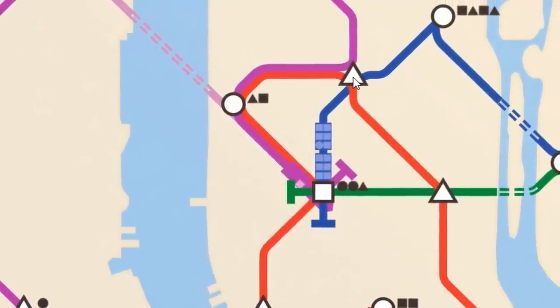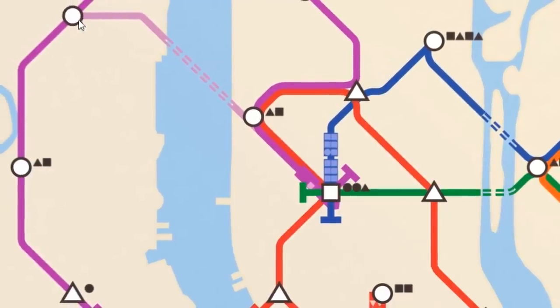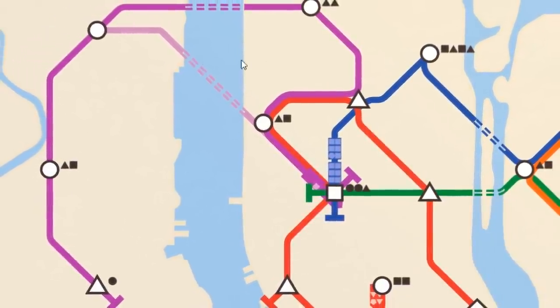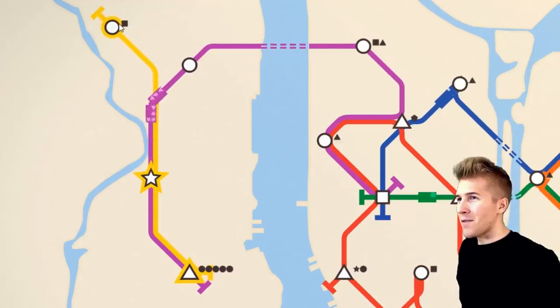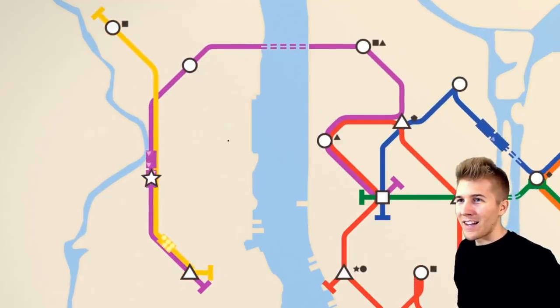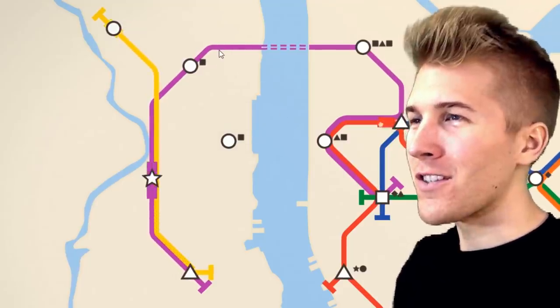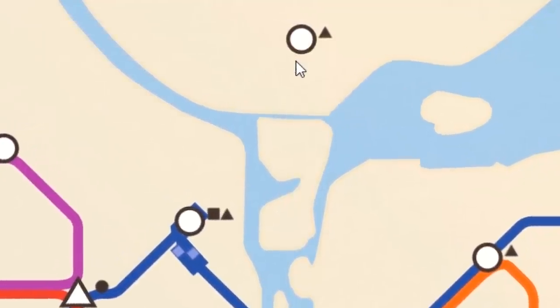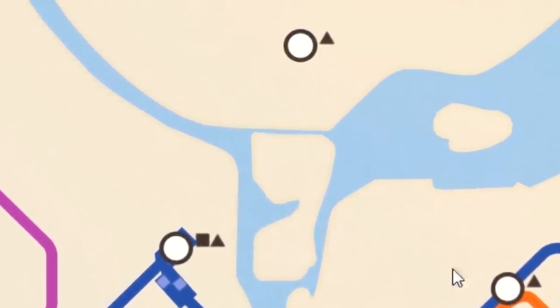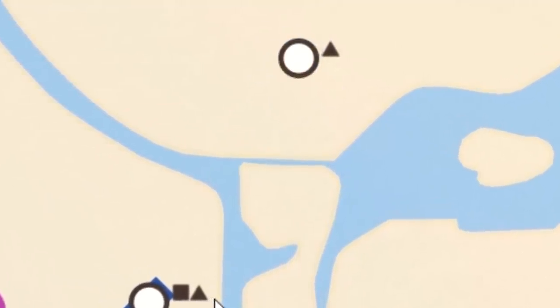I'm gonna put a little triangle here so at least it breaks up the constant circle plague that is happening in this part of New York. This does not look good. Yellow line, please save us. I don't know if I can handle another week honestly. I'm pretty sure we're about to get purged. Why do people — we don't need to service this part of town. I don't have any more tunnels.